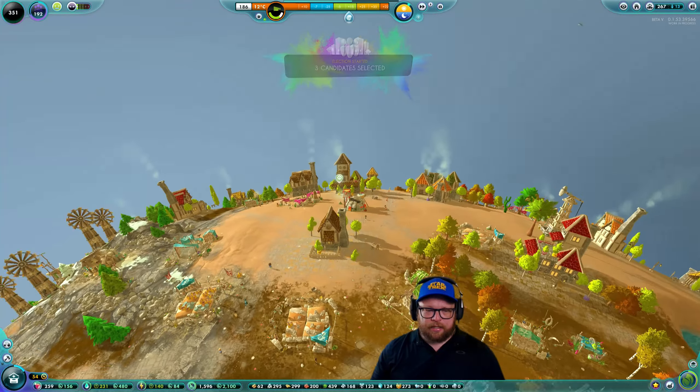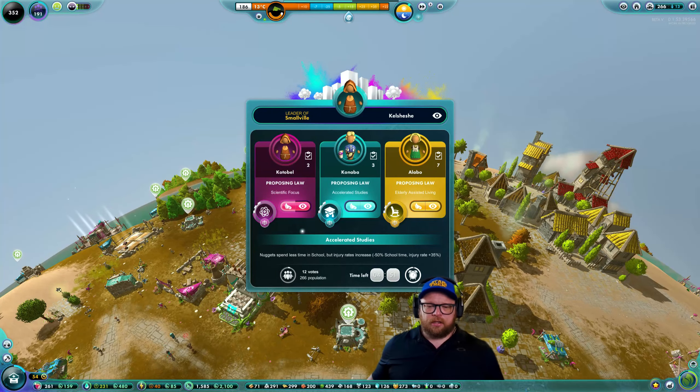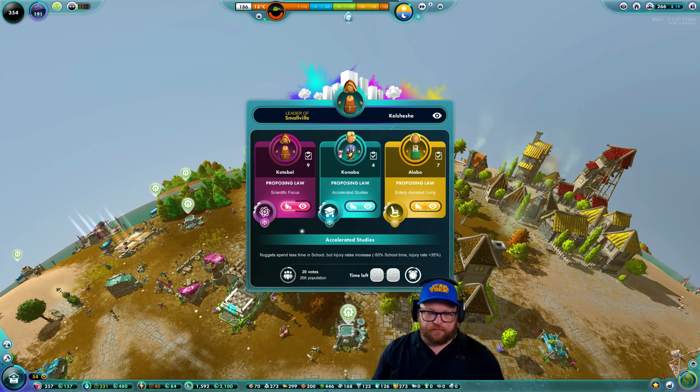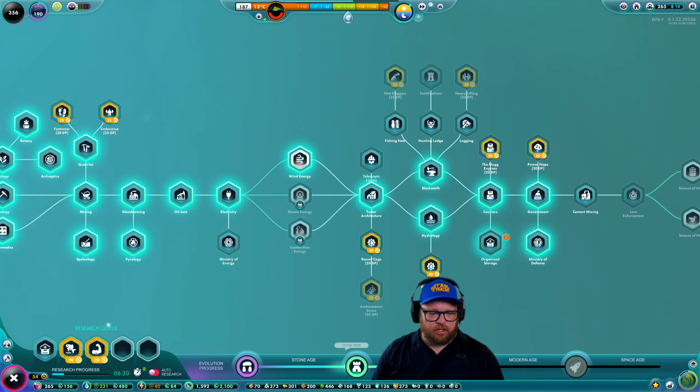We have candidates — we cannot interfere. They're voting in scientific focus, accelerator studies, or early assisted living — either of those is fine. Let's use this minister — get these ministers out of the way since they only last about 15 minutes. This one is going to upgrade the forecast tower, so that's fine.